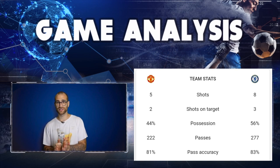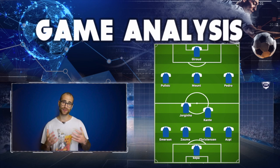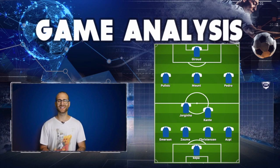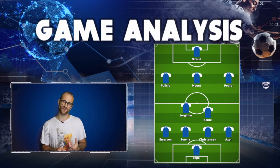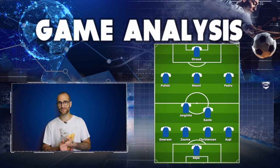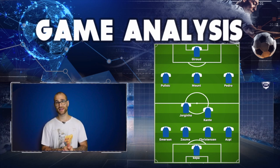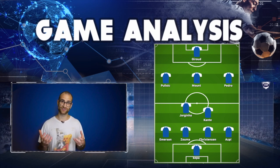No changes at the break from Frank Lampard. Chelsea come out well and immediately force a corner from United but cannot convert. The opening five minutes of the second half is scrappy — niggly fouls, nothing well executed from either side. Five minutes later, Manchester United enjoy a really good spell of pressure but Chelsea will not let them in. In the 56th minute, Emerson rifles a decent shot at De Gea that forces a really good save — he already hit the woodwork in the first half and clearly has his eyes set on goal.